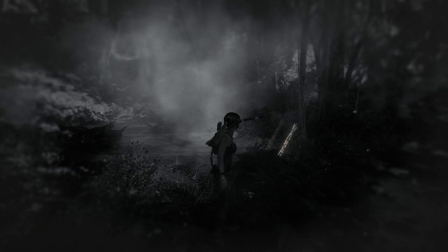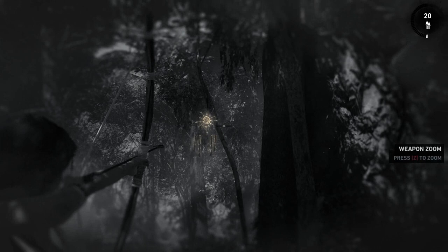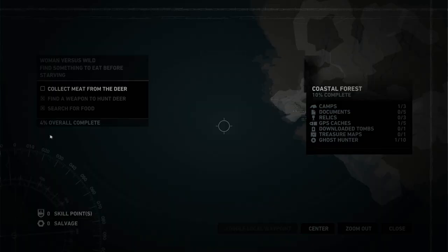We can use Survival Instincts by pressing Q and it highlights important stuff in the area, like those arrows on the floor. You can see just over in the distance — I am uploading in 1080p — there's something hanging up here, so let's shoot it. I missed this completely on my first run. In all areas you get not only pickups but also challenges too.